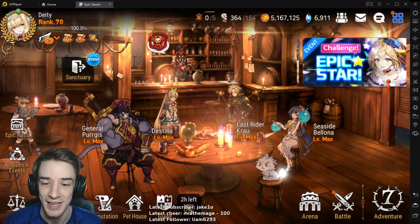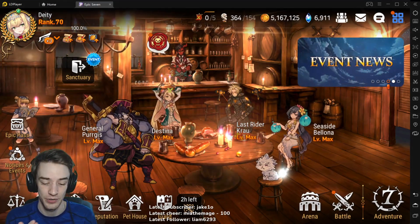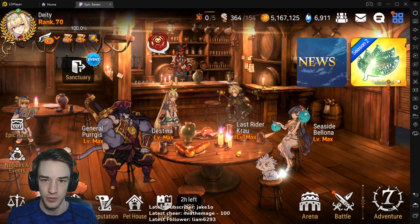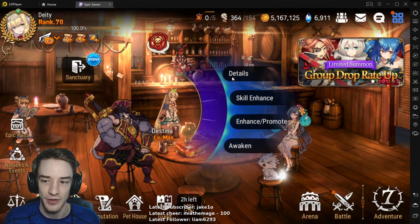What's up guys, it's Mitch or Deity, and I wanted to throw this into the beginning of the video to show the stats for the main units that are showcased in this video. So the main two are Destina and Emma a little bit. I've been trying to figure out which anti-debuff units I want to use, and I love Destina, so I ended up building her.